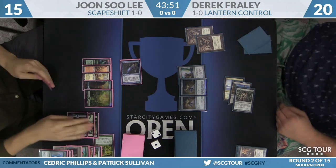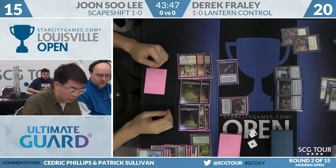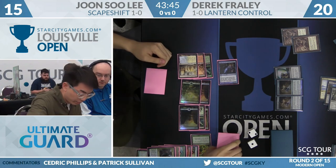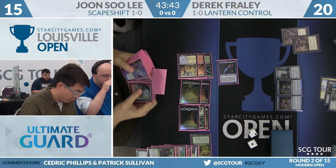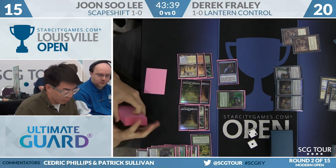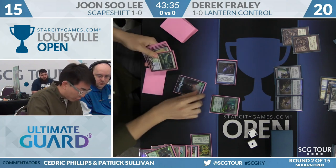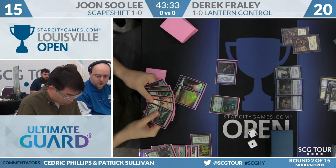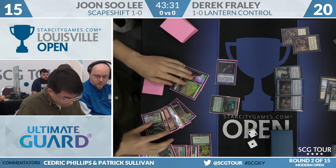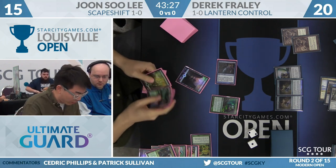I think this might be a win here for Jun Lee. Keep in mind there's the Shredder and the Bells — he's got to mill in response to Scapeshift. Bring to Light is going to find Scapeshift, and there should be some milling in response. Well, if Frehley lets it resolve, then we're done. He's got to respond here and mill and hope to get the remaining copy of Valakut out of the deck.